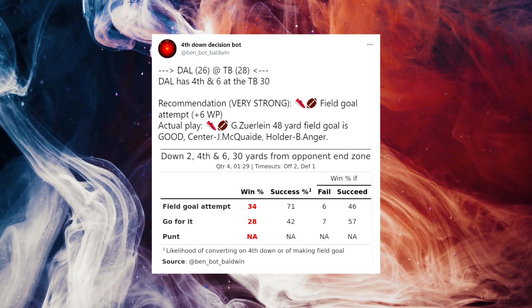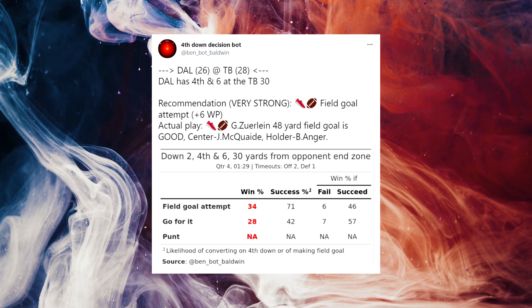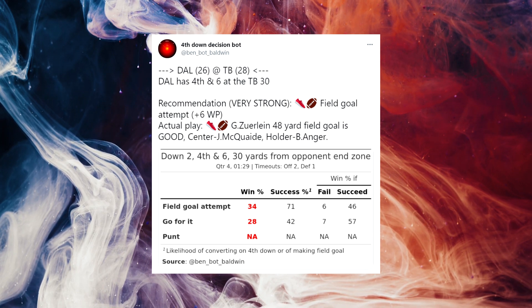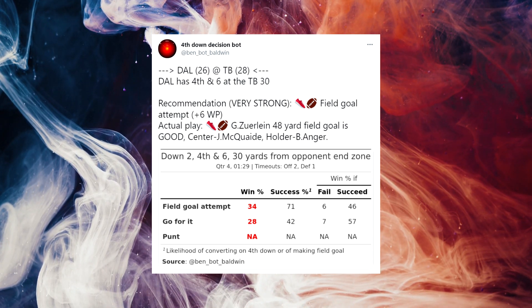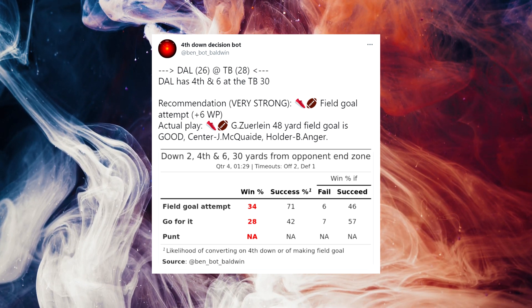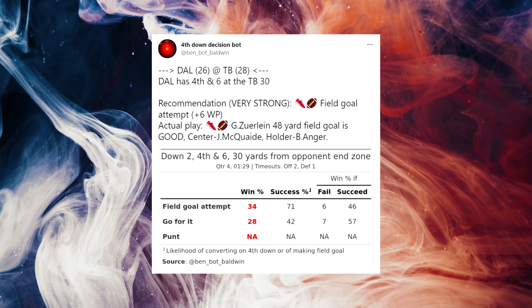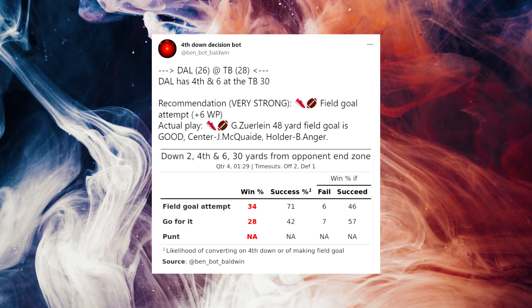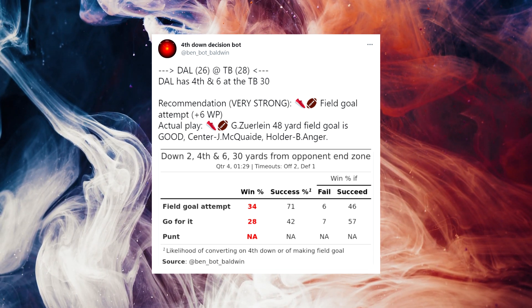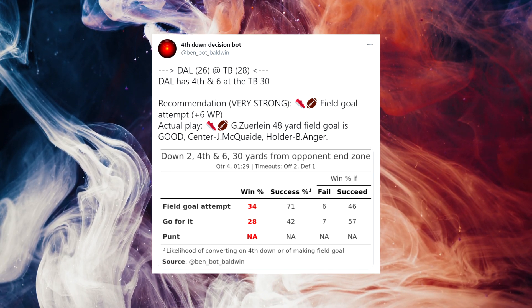However, there's clearly something wrong with the bot's output, so I have to actually do some math myself. Looking at where it says 'go for it,' your percentage of winning if you succeed going for it is only 57% — that should be way higher. That's a clear error. I can simply fix the math and run the formula myself.